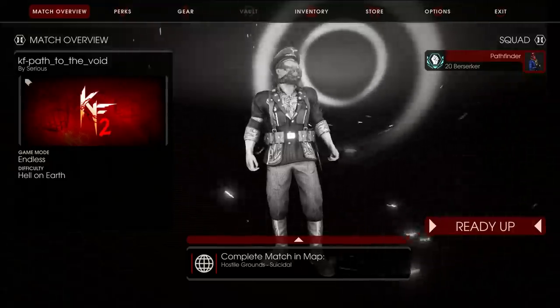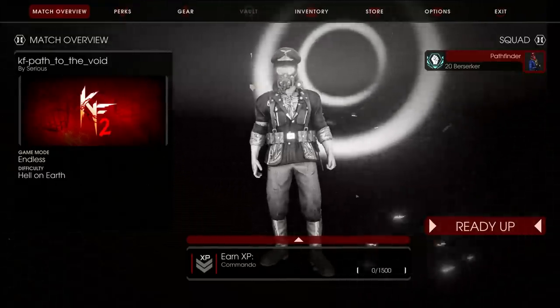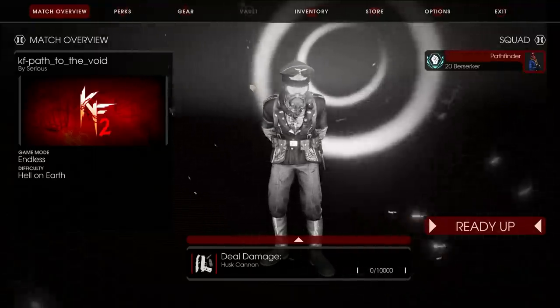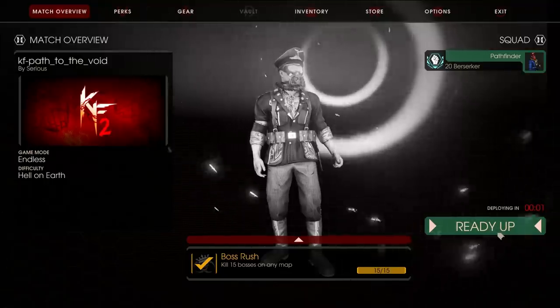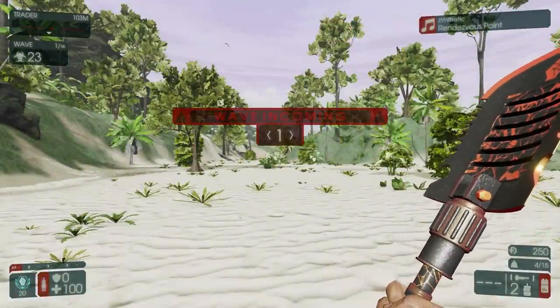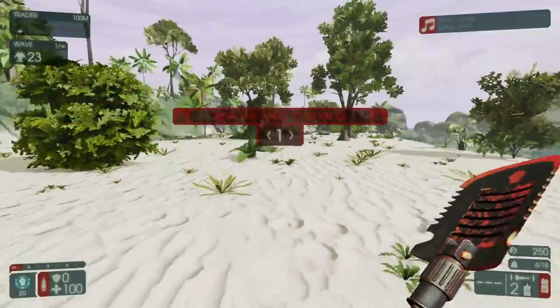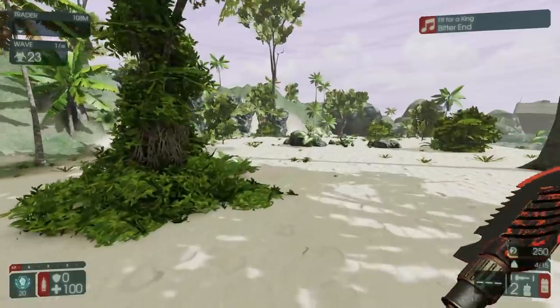Today we're gonna be playing a custom map called Path to the Void and we're gonna be playing it on Endless because I do want to show off all of the rooms. This map is a progression style map, same as the one and only one we have in the official Killing Floor called Krampus Lair. I do think this one is gonna be better than Krampus Lair.